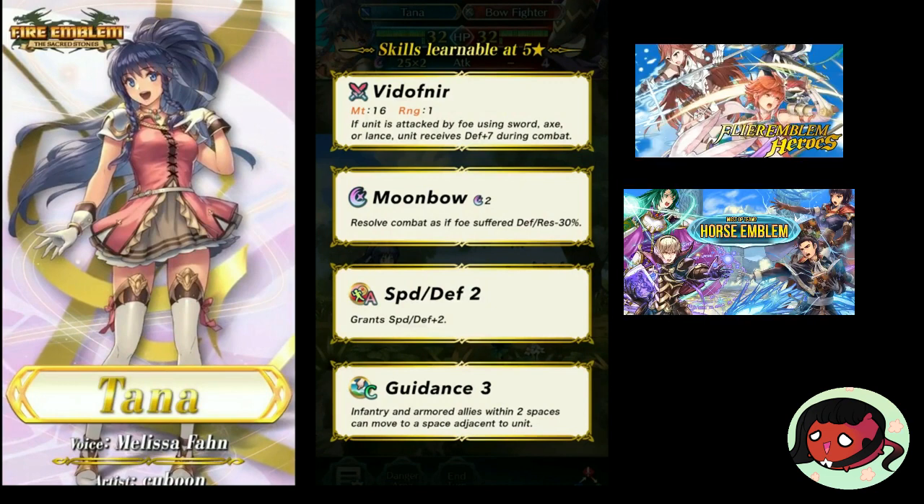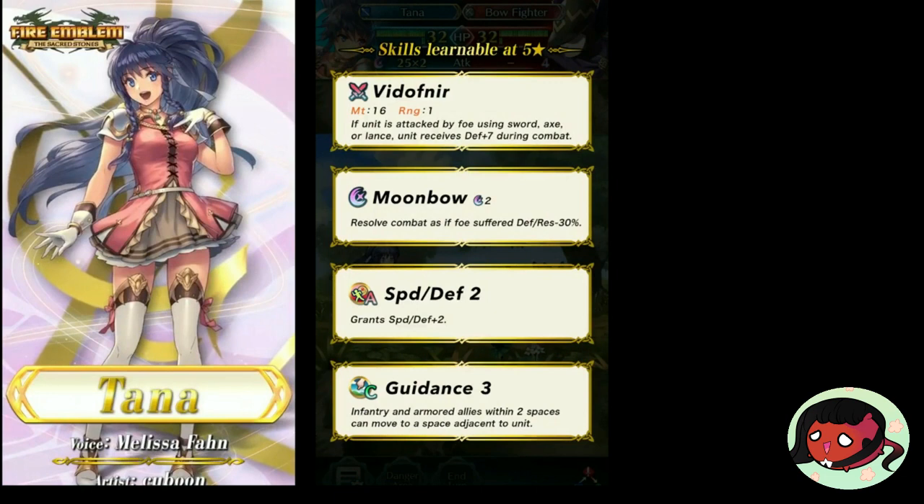With Horse Emblem and Flyer Emblem taking over, I think this is a good step for infantry and armored units to come back. Regardless of her C ability, she's a cute and more than likely strong unit. I made this video before her stats came out, so I'm not actually too sure, but she was the strongest flyer in Sacred Stones. Anyways, I think you should roll for her — she'll definitely be worth getting.